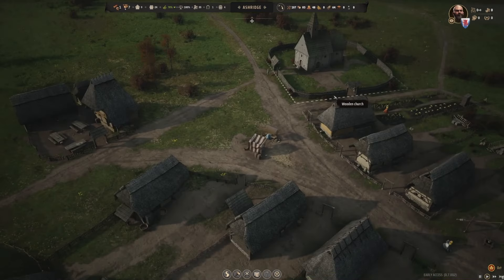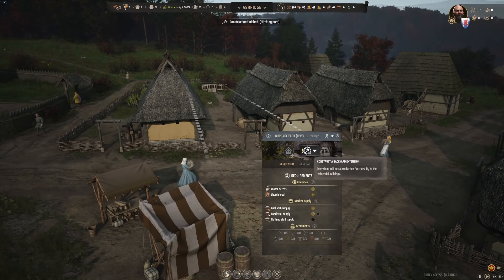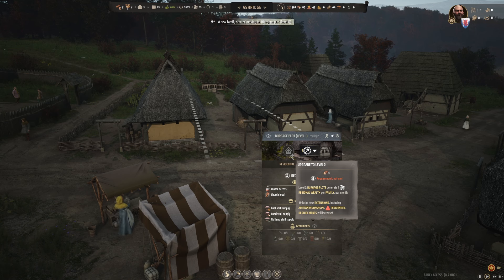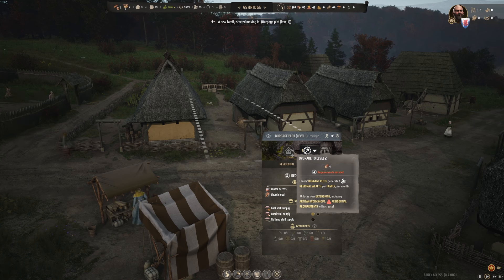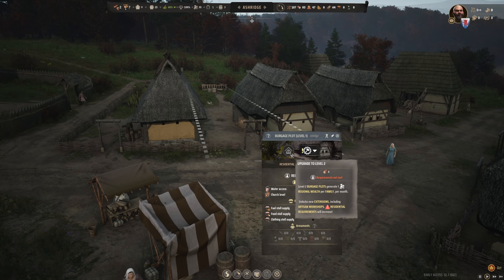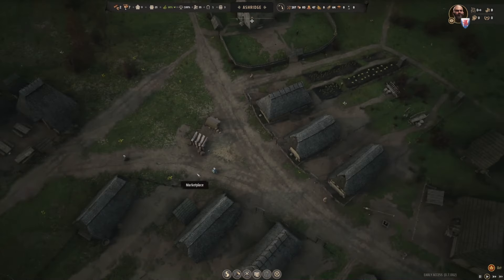Let's not focus too much on building another house, but let's see if we can upgrade one of these to level 2. Upgrade - requirements not met. Why not? It says generate 1, unlock extension including artisan. Why can I not upgrade this? Is it timber? No, I have enough timber. Maybe it's the money - it's probably too expensive. Let me see if I can figure that out later.